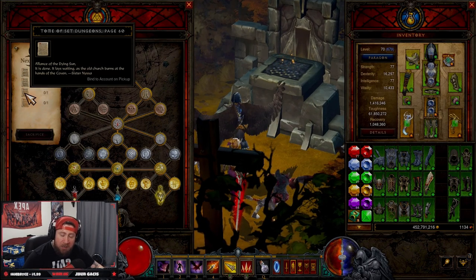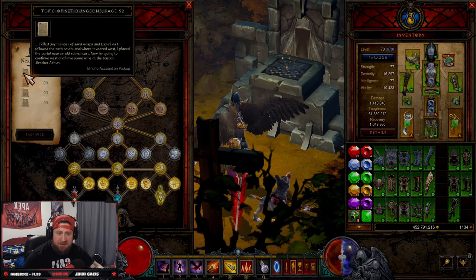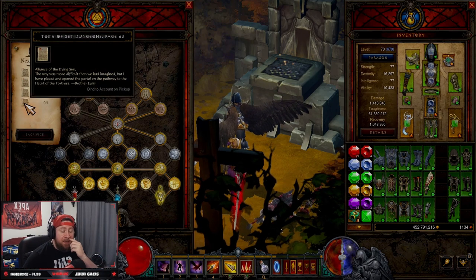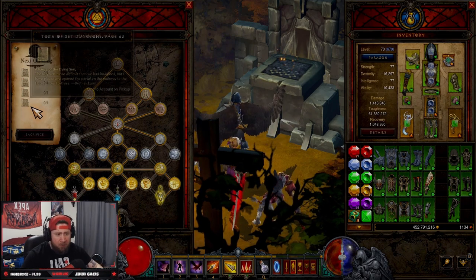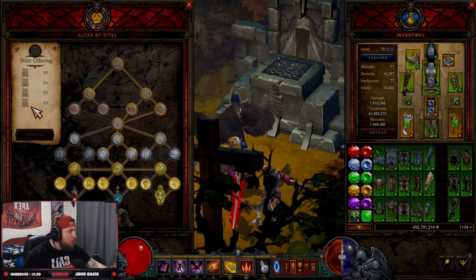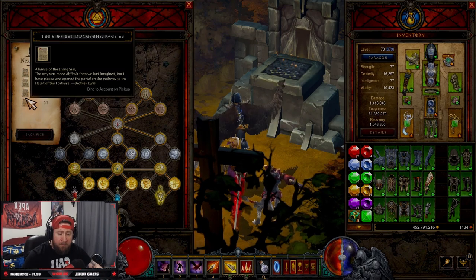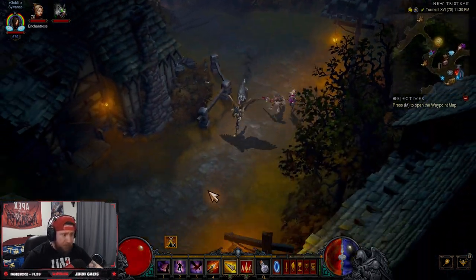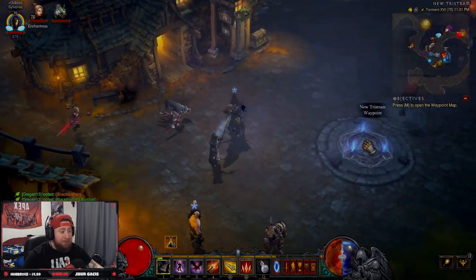This is the tome of set dungeons node. This used to be the maddening questions node — an item we had to get to progress. This puts us on node 19. When you get here you have to get all four pieces of your set dungeon. It's absolutely like a hundred times easier than trying to get maddening questions.